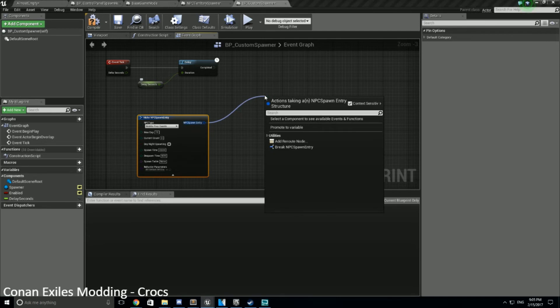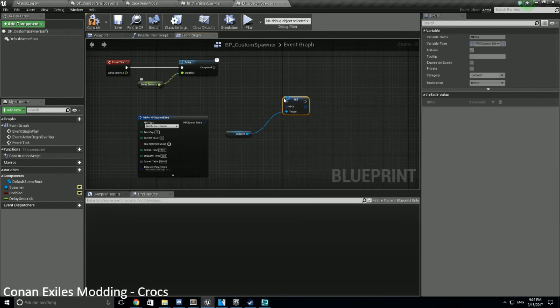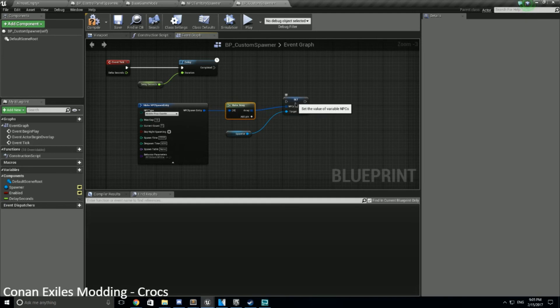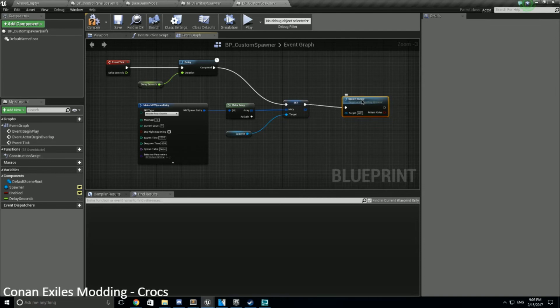From here we need to turn this into an array. We'll get a reference to the spawner, and off of that we can do Set NPCs — here's the array on that spawner. We're going to replace it, making an array of our single entry. Then we connect this up. The last thing we need is to call Spawn Enemy, which is calling the NPC Territory Spawner. So let's do exactly that.